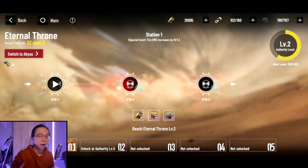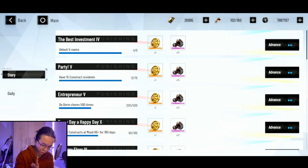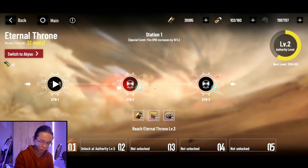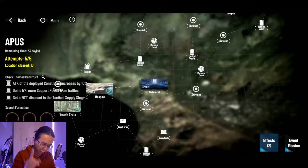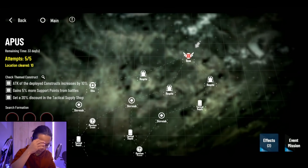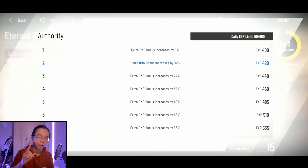Some of you are hoarding serum bundles and wondering whether to use them all on day one or spread them across the event — it really doesn't matter. You get 240 serum over 24 hours (10 per hour), 60 from the mission tab, and an extra 60 from the dormitory if you clear at least two missions, for a total of around 360 serum every single day. That's roughly 12 runs, and at 50 per stage you can hit 600 event currency daily. Keep in mind the APIS also costs serum, so you might want to save one or two serum bundles for that.